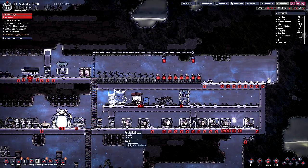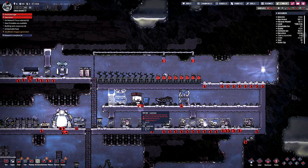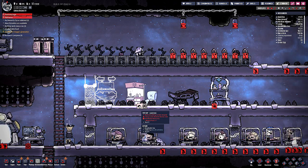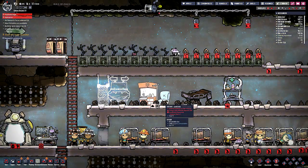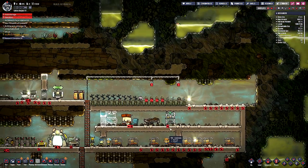Looks like we might be getting another duplicate. We need power. Sickbay - medical building, outside, hospital. Colony lacks bedside manner skill. Alright, well, it can still stay there. Maybe. This stuff all needs power.